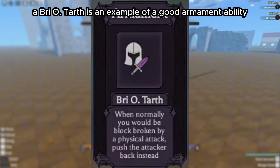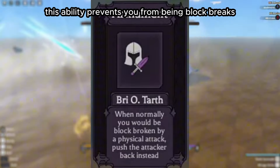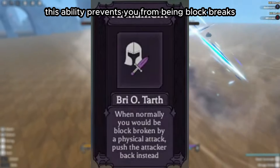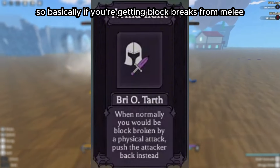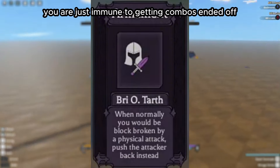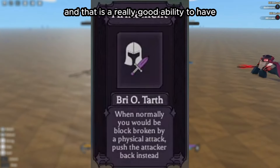Bryo Tarth is an example of a good Armament ability. This ability prevents you from being block-broken, and instead pushes the attacker away. So if you're getting block-broken from melee, you are immune to getting combos ended. That is a really good ability to have.